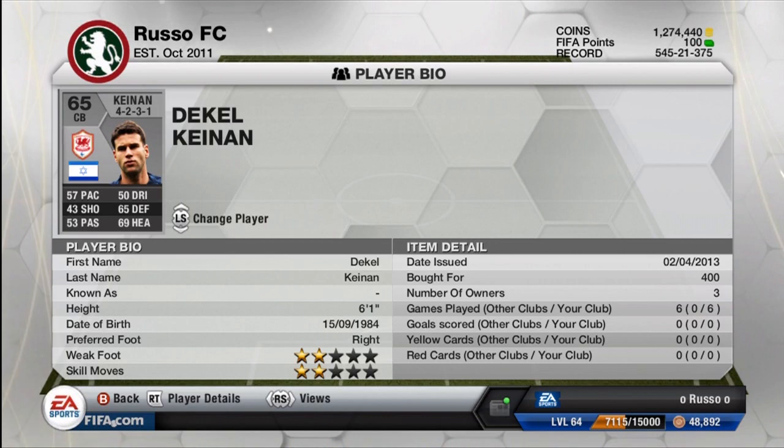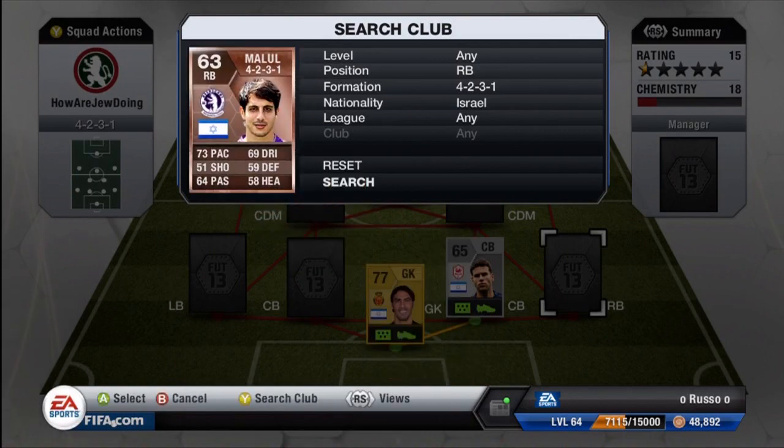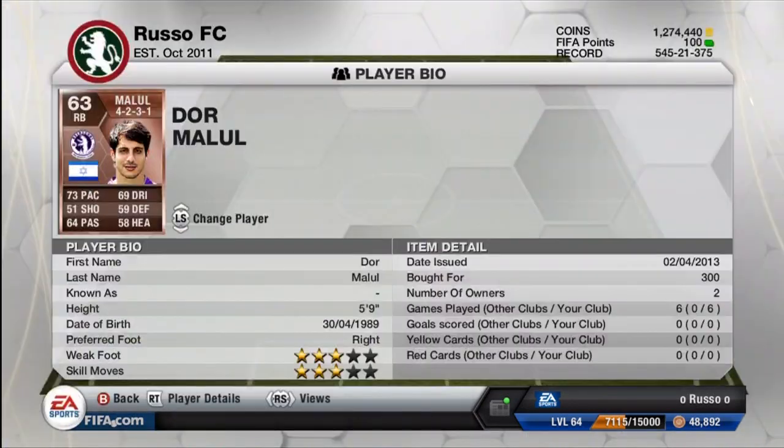Moving on to the first center back, we do have Dekel Keenan — 57 pace, 65 defense, and 69 heading. There weren't too many options for center back when it comes to Israeli players in the game, so the two center backs are fairly slow. But they did play some decent defense for me, and the right back and left back definitely picked up the slack. The defense was fairly good overall, and the goalie was absolutely phenomenal.